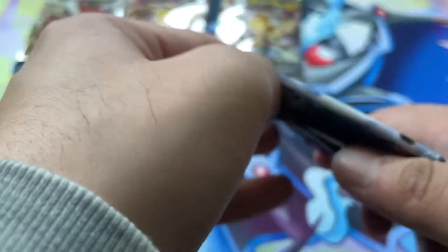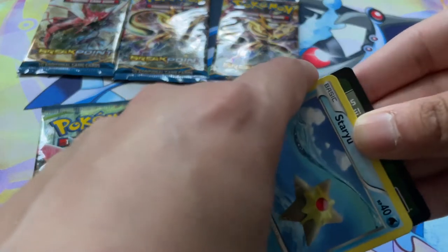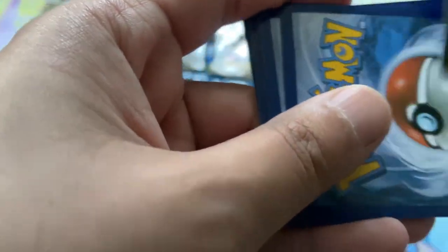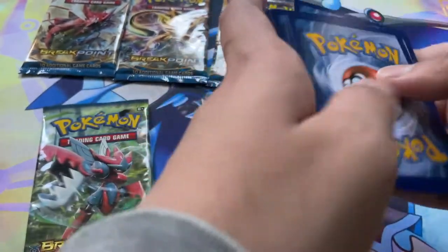Next up we got our boy Luxray. Comment down below if you had a Luxray on your team in Diamond, Pearl, and Platinum. I'm sure the vast majority of us did, because there weren't a lot of options and it was a solid Pokemon. Let's see which way the Codecard's facing. I don't think there are white Codecards in Breakpoint, or it does not matter in this case.